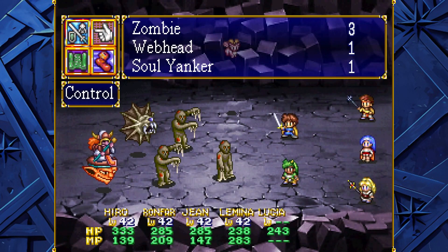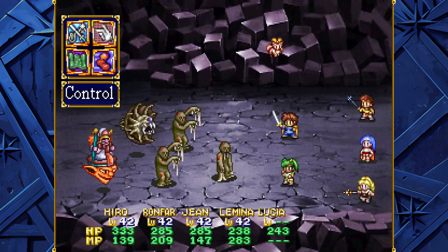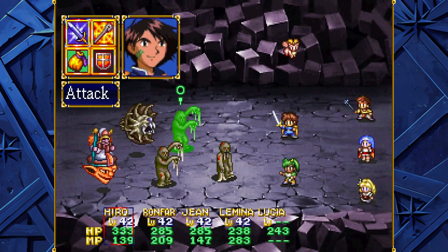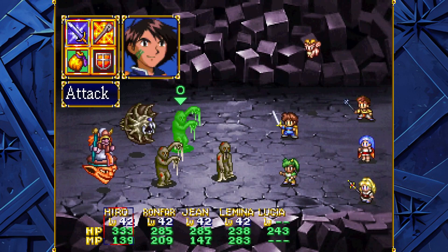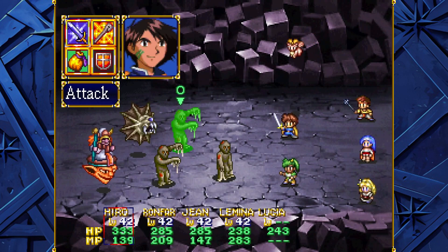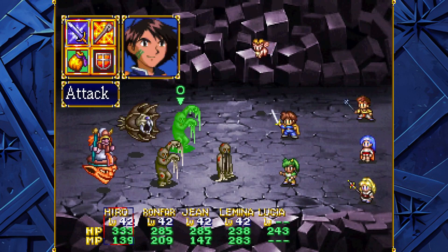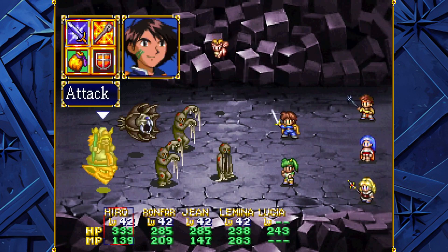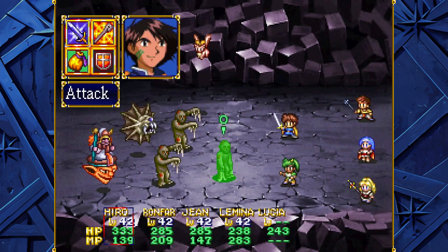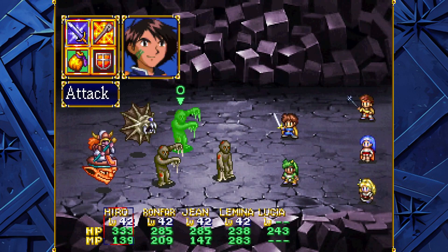Start off with some new enemies here — about three or four. We have the zombies. The zombies are pretty much just weak to attacks, so just outright attack. That's why I have Hero attacking first, because these zombies are fast — you wouldn't expect that, but they're fast. If they're doing one thing, they're just going to attack twice. But if they do the other, they're going to go up to somebody and attempt to paralyze them, which can be a little of a bother. That's pretty much all you need to know about these ones.